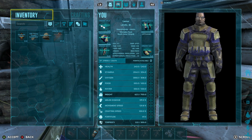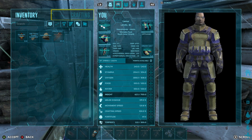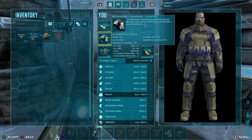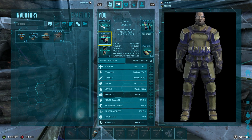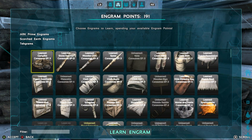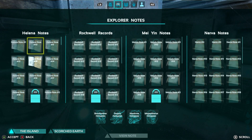I love the new point system and the XP display — how it looks and how clean everything is. It just looks so much easier. You've got all the buttons on the top telling you where everything is, and I do like that the engrams are their own separate section. You can just use left and right bumper to jump around, which is really nice. You can check your explorer notes and all kinds of other things.